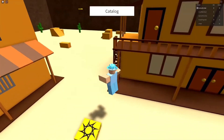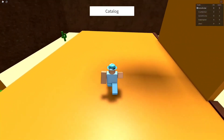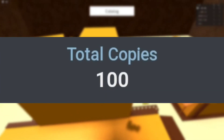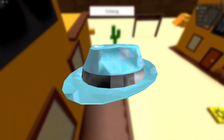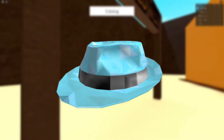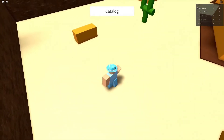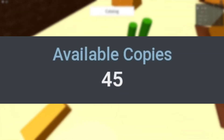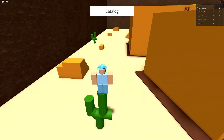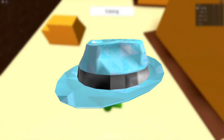Sky Blue Sparkle Time Fedora went on sale September 4th, 2016 for 100,000 Robux with 100 available copies, released as part of the Labor Day sale — the first Sparkle Time Fedora introduced for a Labor Day sale. Sky Blue Sparkle Time Fedora currently has 45 copies remaining of the original 100, meaning 56% were lost in 6 years.